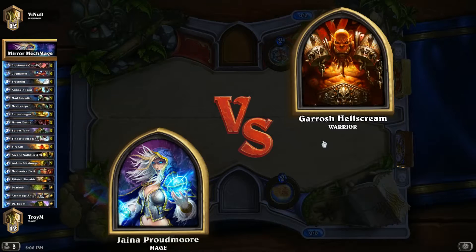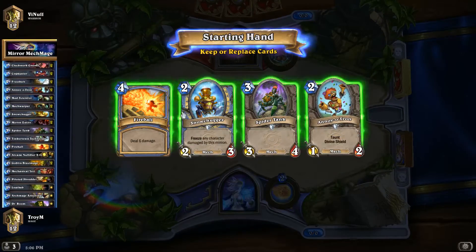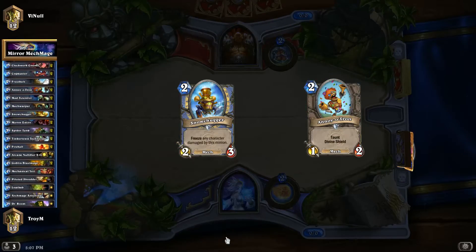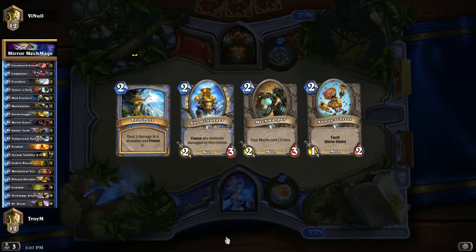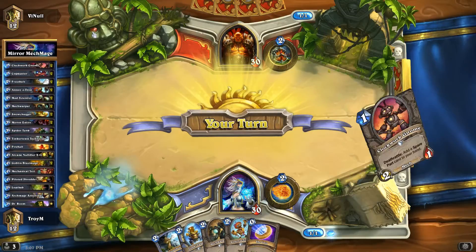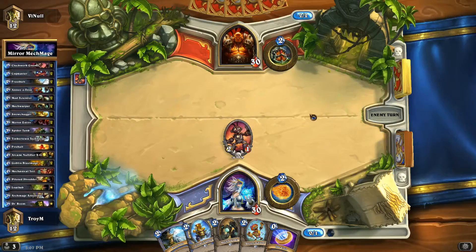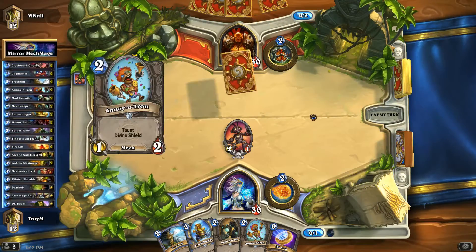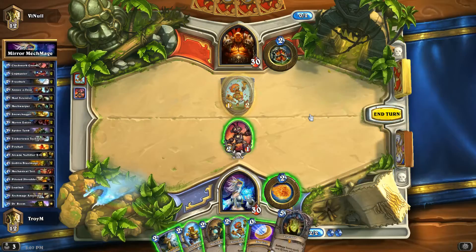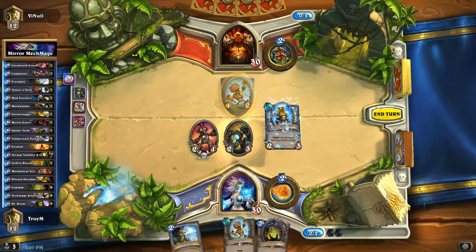Game three — well, 2.5 actually. We're going to be playing against Garrosh, so we're going against a Warrior. Pretty good hand to have — I want to keep the Snow Chugger to lock him down, and I think I'll keep the Annoyatron too. Got a Frostbolt and Mech Warper. If he's got a Fiery War Axe, I want to be able to lock him down. I'm going to play Mech Warper, then coin into Snow Chugger.